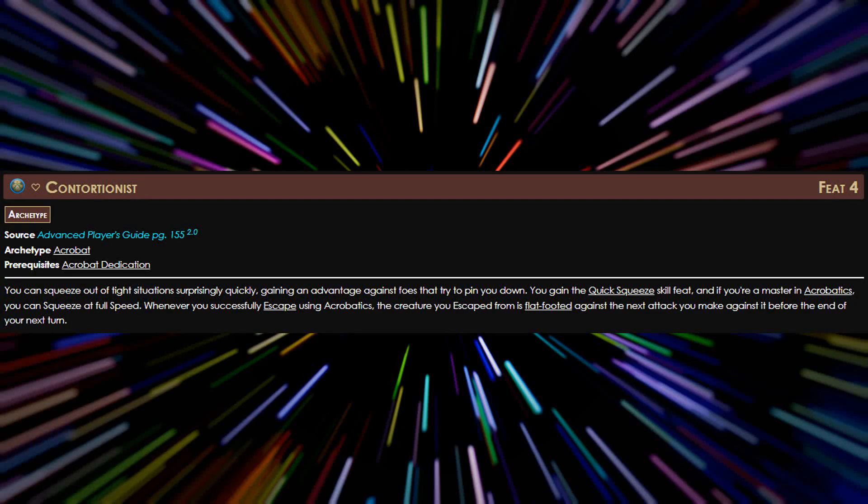We also need another Acrobat feat, so we're going to take Contortionist. Imagine this: we're scouting ahead and run into a wall with a crack we can squeeze through — at full speed. We run into an enemy on the other side, and since we're alone, we run back through the crack. While we can move through it at full speed, enemies have to go at half speed, giving us a few rounds to regroup with our party and figure out a strategy.